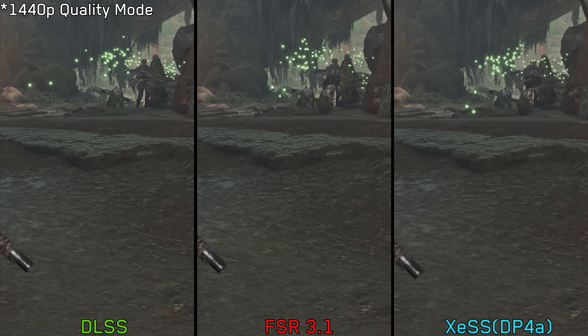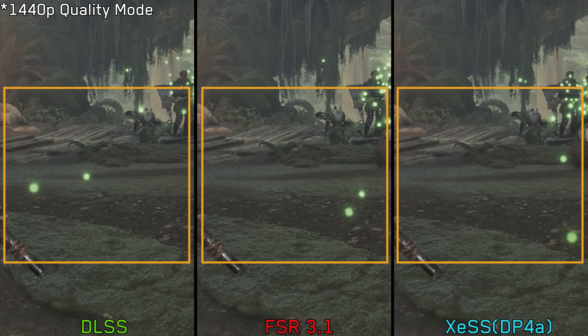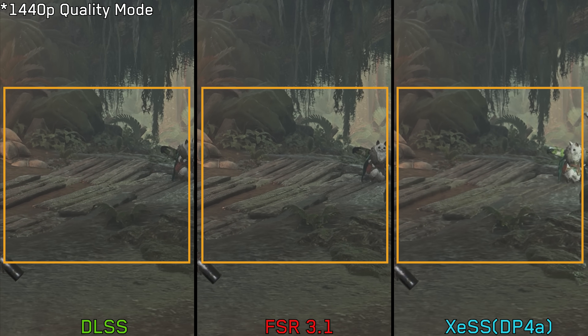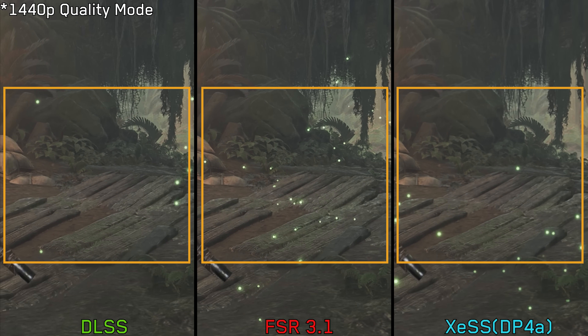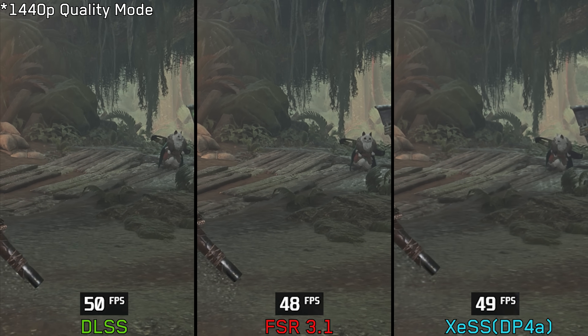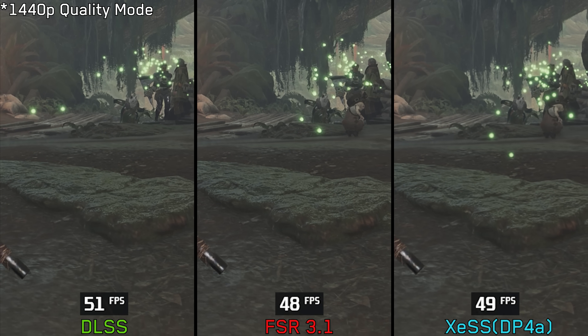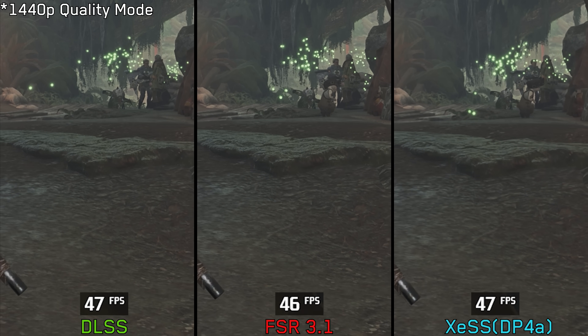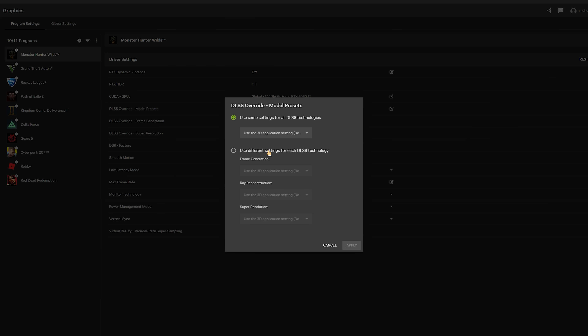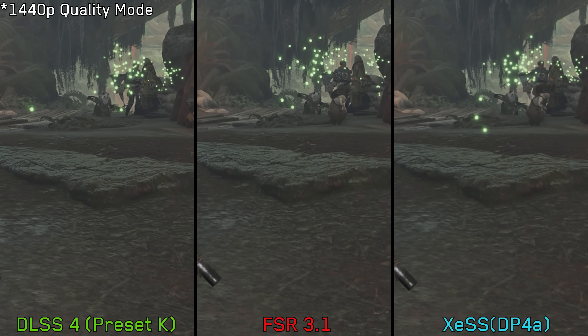I found that the implementation of DLSS is not great — in motion, DLSS looks worse and exhibits more noise compared to FSR 3 and XESS. However, overriding the DLSS transformer model with the preset K using the NVIDIA app results in much better image quality and clarity.